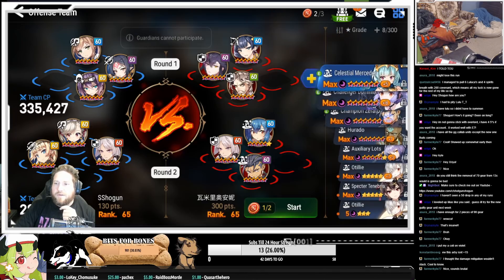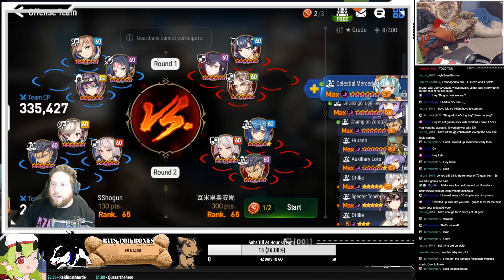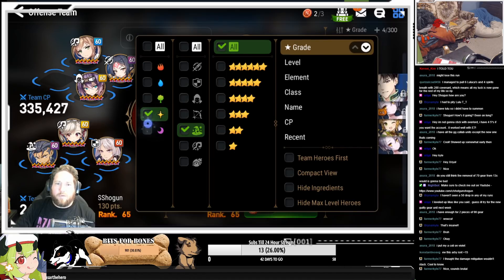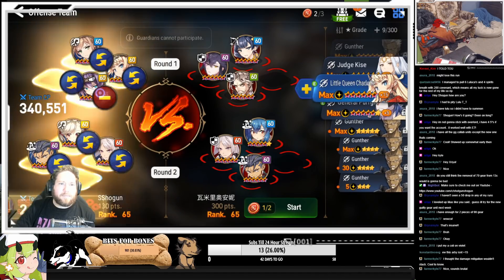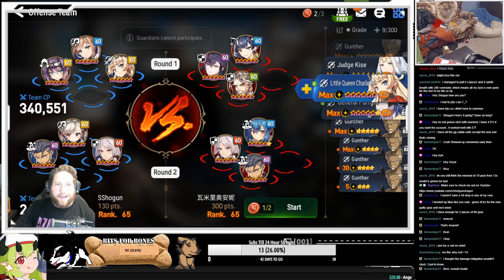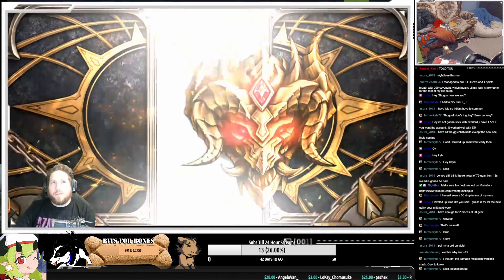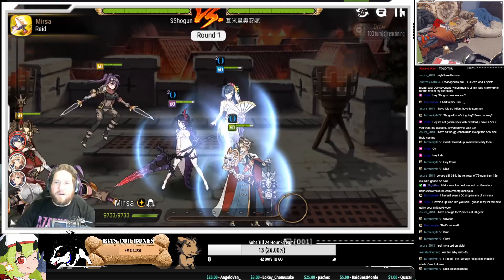Actually, I'm going to take Champ Zerato to the second team because they've got a lot of debuffs there. So we will semi-mimic their team except we're going to have a Little Queen. We'll have Little Queen Charlotte up at top. Because I know between Little Queen Charlotte and MRSA, there's no way that Seaside Bell is going to live. My Champ Zerato is probably thicker than their Champ Zerato. It's just going to be Champ Zerato wars — who can reflect the debuffs further back?